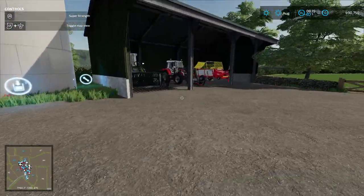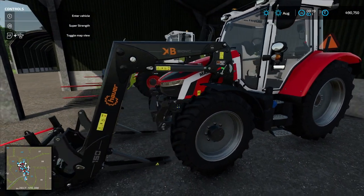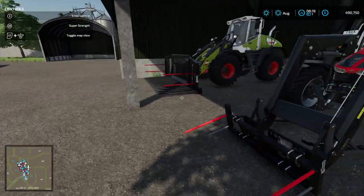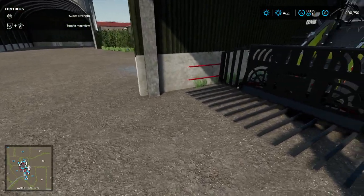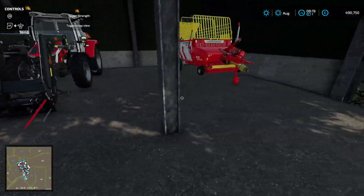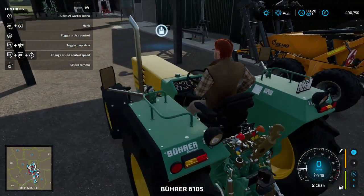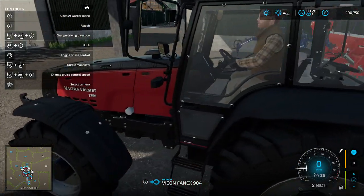We've got another cow feeder here for 700 cows — still quite big — and another manure heap. We have our silo with 800,000 liter capacity, which isn't too bad. There's also the diesel tank containing up to 10,000 liters. Equipment-wise we've got a nice Massey Ferguson with a front loader attacher, a Class wheel loader, and a large Massey Ferguson MFSS.